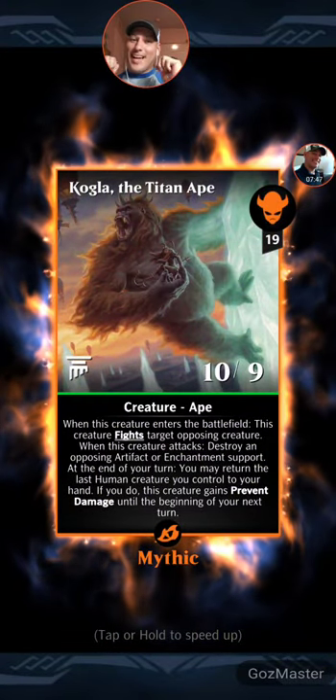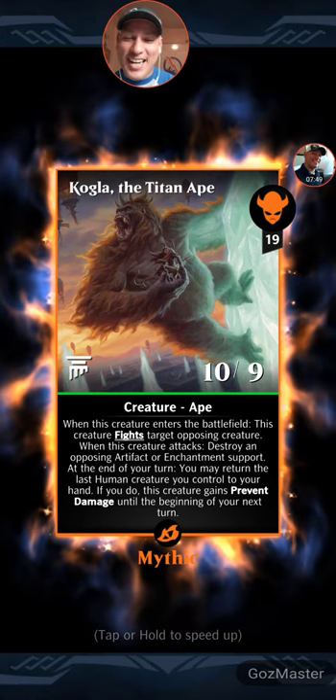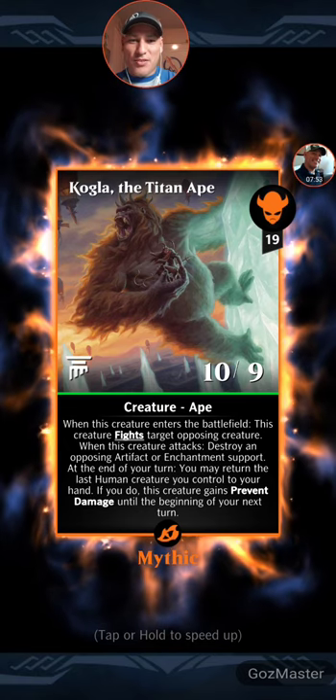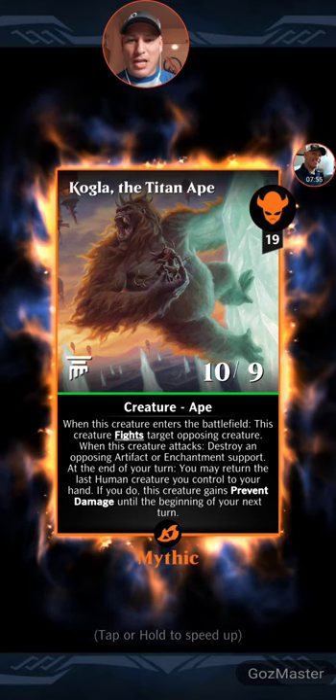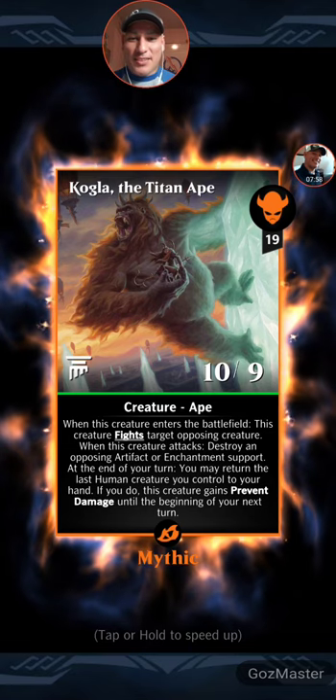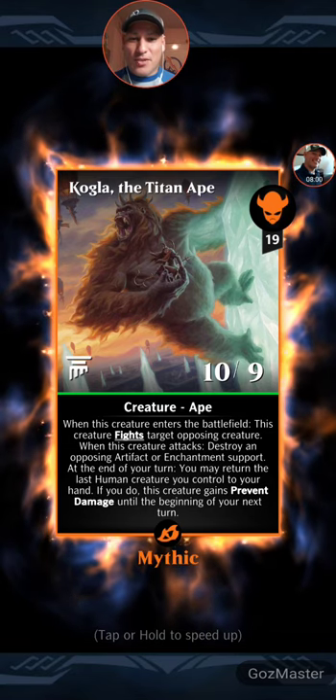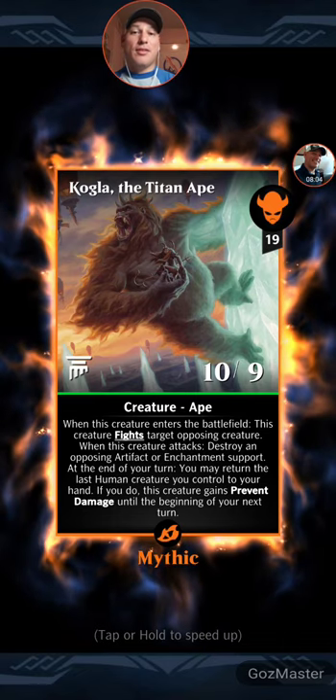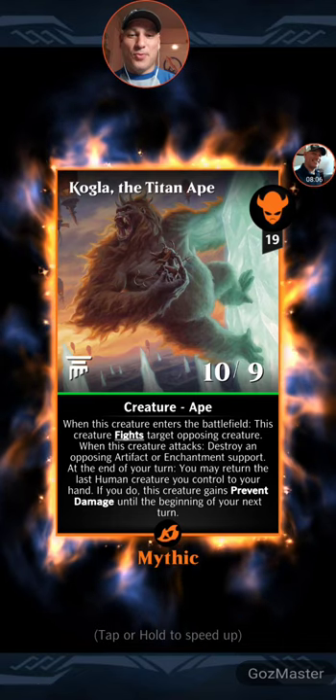Mythic — Kogla! I got King Kong, baby. When this creature enters the battlefield, it fights target opposing creature. When this creature attacks, destroy an opposing artifact or enchantment. At the end of your turn, you may return the last human creature you control to your hand; if you do, this creature gains prevent damage until the beginning of your next turn. Solid — that's a great pull.